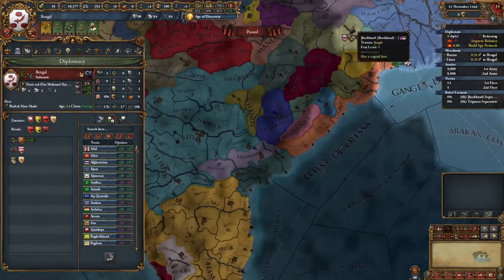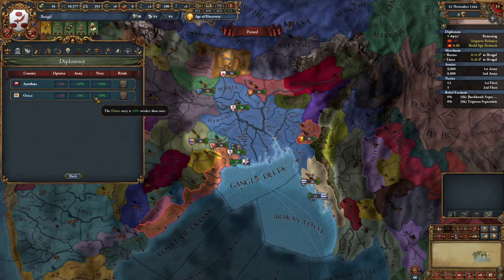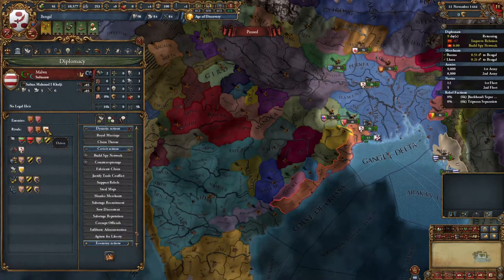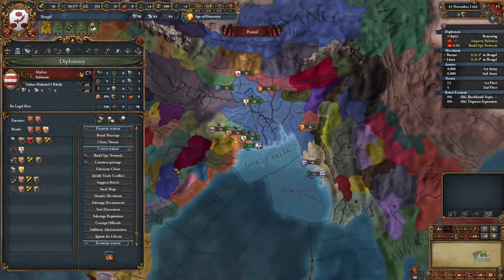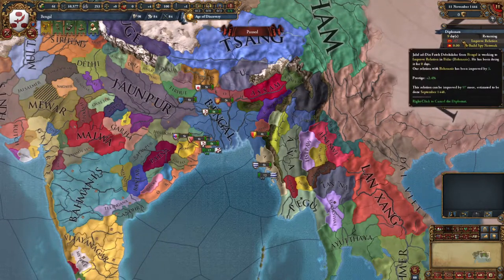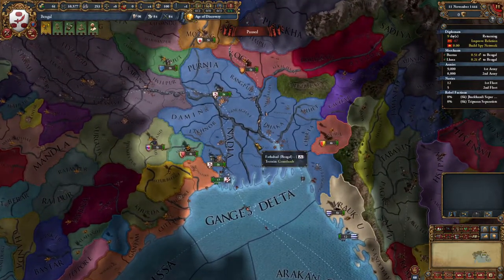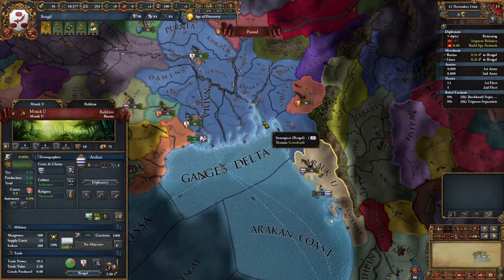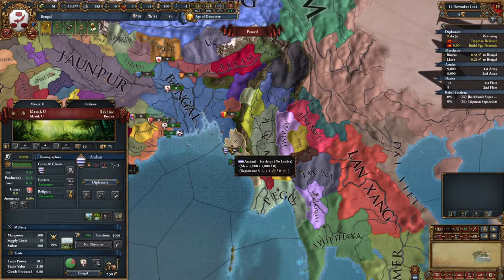We could also consider Vijayanagar — attacking them might help us get an alliance with Bahmanis, since I assume Bahmanis and Vijayanagar don't like each other. Orissa is going to be a long-term rival for sure. But Vijayanagar is also a rival to Bahmanis, which basically makes it near impossible to get an alliance with Bahmanis. Unfortunately, that's just how it is. We might have to work on Lan Yang instead, since Bahmanis is at minus 68 and I don't see that going our way.